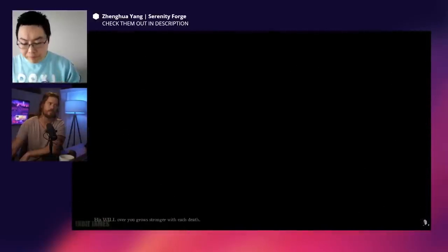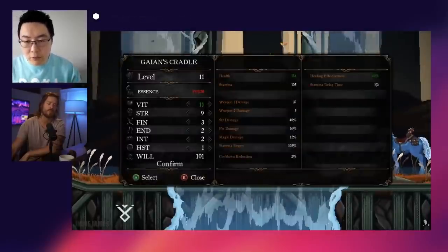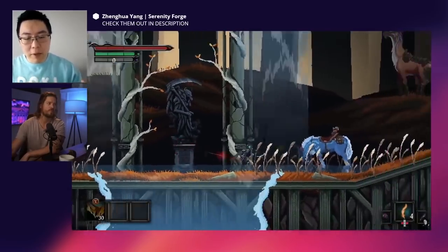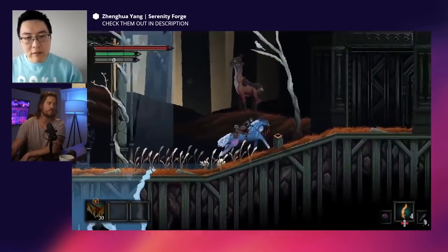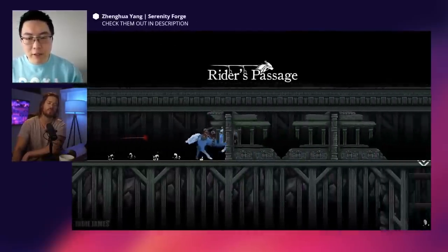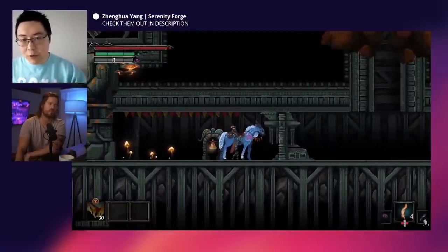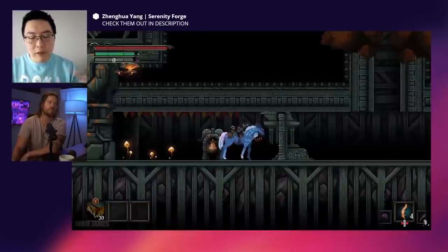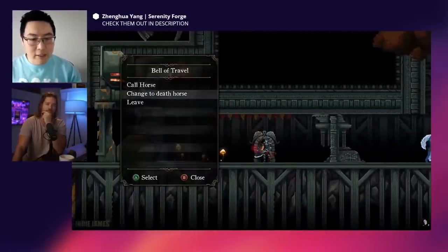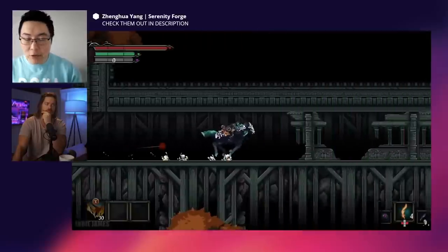There are two ways to approach the build. You can either approach it as a vertical slice or a 'perfect picture.' A vertical slice is something a bit more lengthy but has the main features — you can dive into it for a longer period, like spending an hour playing and checking out the mechanics. Maybe the graphics aren't super polished, maybe the story isn't fully written, but you can get a feel for the mechanics. That's a better fit for an action-based or mechanics-driven game, something like Celeste.